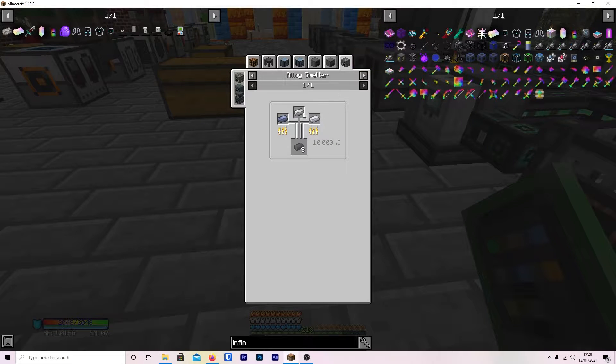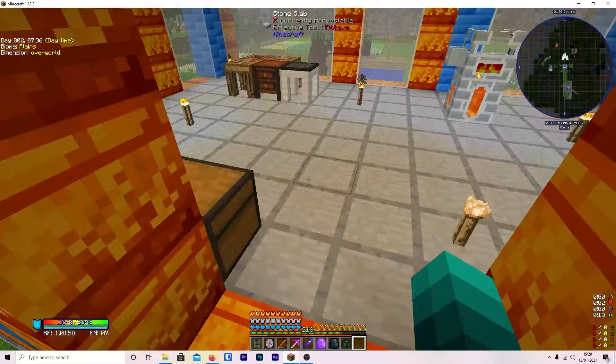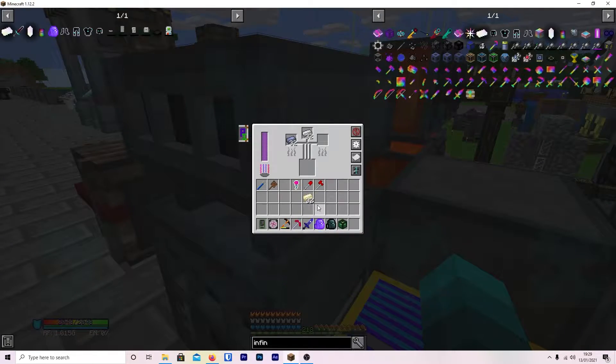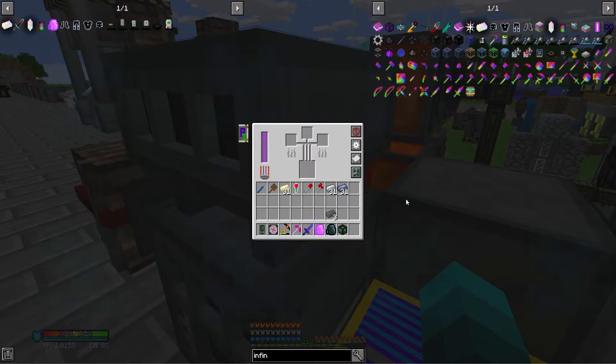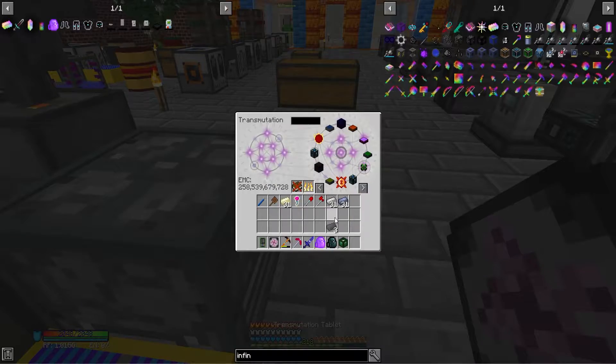Ion alloy is iron, lead, and nickel. We're going to quickly get the stuff for that, come back up, and do it. We're going to put one of each in — and there we have it, iron alloy made. We're going to learn it the same way we did last time.